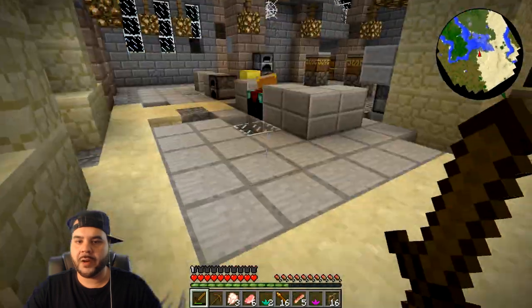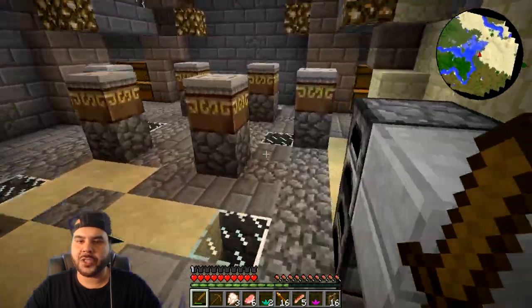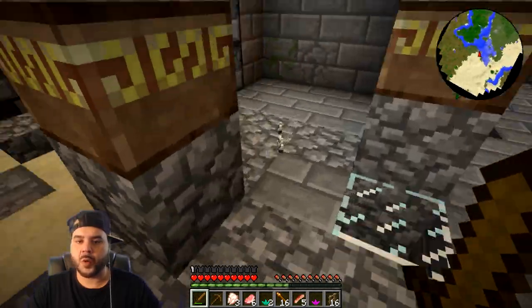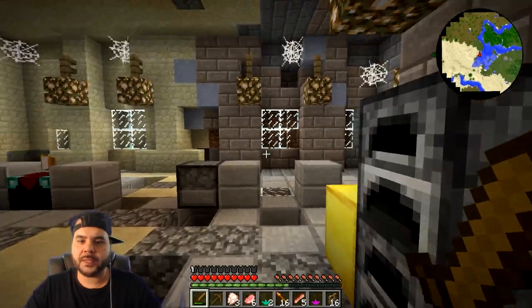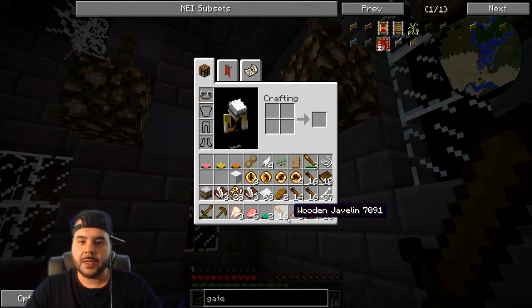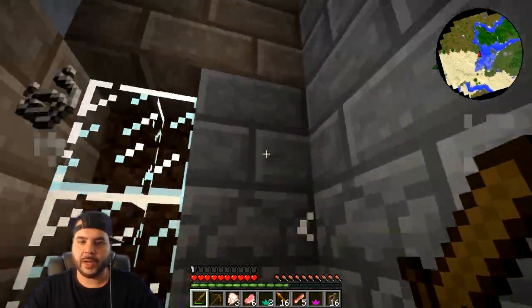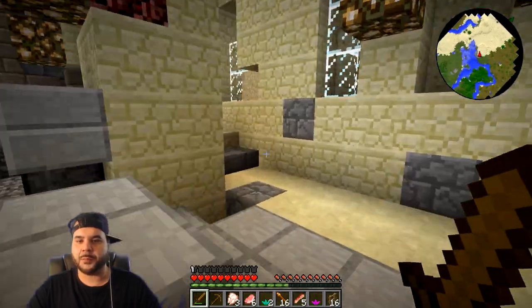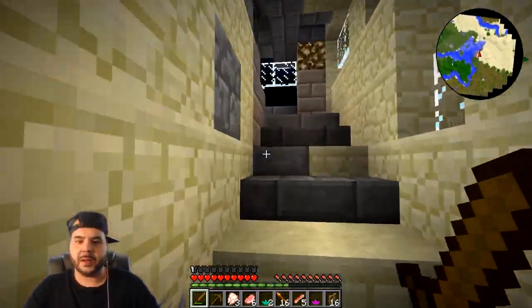Actually, I'm pretty dumb — there are cobwebs everywhere! Cobwebs turn into string, string turns into wool, wool turns into beds, and then we can sleep and go outside to explore. I'm going to kill this pig because we need food. I wonder if you can cook the bacon. I only want enough cobwebs to make what I need — I want to leave the decoration as it is and keep it as natural as possible.